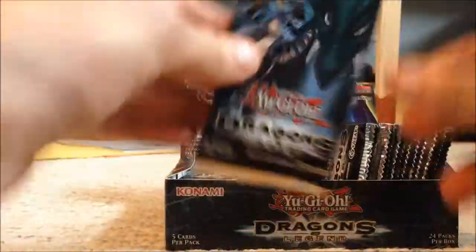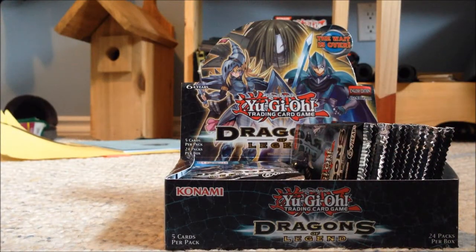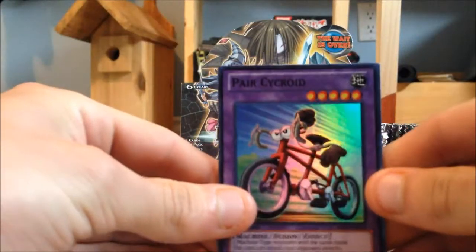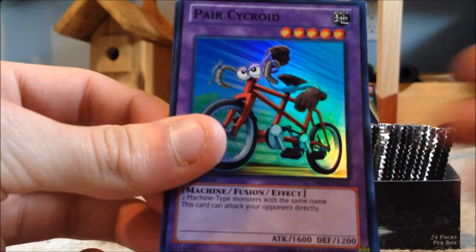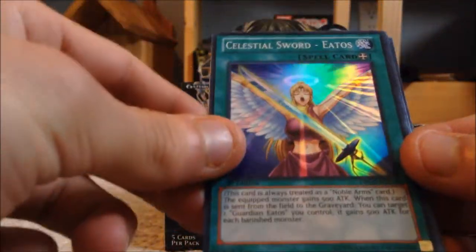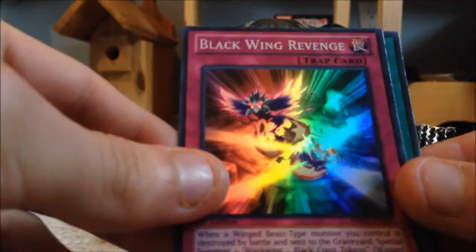Pack number one — hoping to get Dark Magician Girl the Dragon Knight, obviously everyone's looking for that card. I'm also looking for Ra's Disciple, that card's really powerful. First off we have Parasychroid, pretty decent card I don't really use often. Then we got Celestial Sword Eatos, which works really well with Eatos — that's my ultra rare. Then there's Train Connection, Blackwing Revenge, and Mound of the Bound Creators.